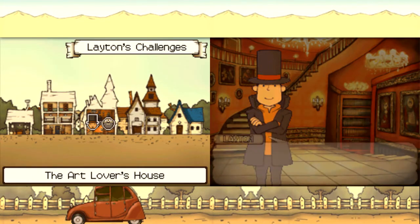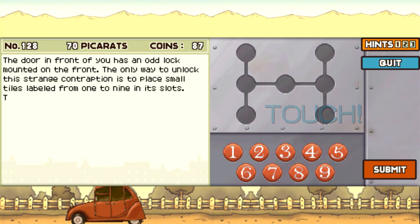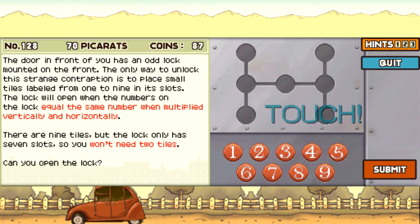Do give this puzzle a try — we will, Professor Layton. The door in front of you has an odd lock mounted on the front. The only way to unlock this strange contraption is to place small tiles labeled from 1 to 9 in its slots, and it looks like there are 7 slots. The lock will open when the numbers on the lock equal the same number when multiplied vertically and horizontally. There are 9 tiles but the lock only has 7 slots, so you won't need 2 tiles. I have not done a puzzle like this before — it's like an odd take on the magic square principle. It's only vertically and horizontally, right?